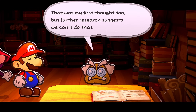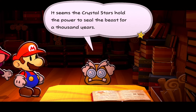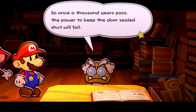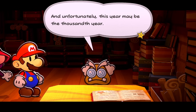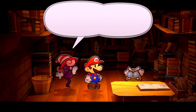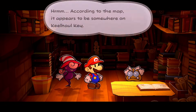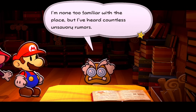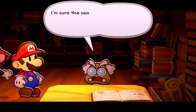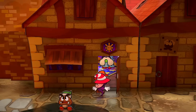Further research suggests we can't destroy the Crystal Stars. There's a possibility the Thousand Year Door is weakening — the Crystal Stars hold the power to seal the beast for a thousand years, and this year may be the thousandth. Even if the X-Nauts fail, we must be ready for the demon's return. According to the map, the next Crystal Star appears to be somewhere on Keelhaul Key — a place with rumors of vengeful spirits and evil curses. Head to the harbor — hope you're ready for the Jack Sparrow episode.